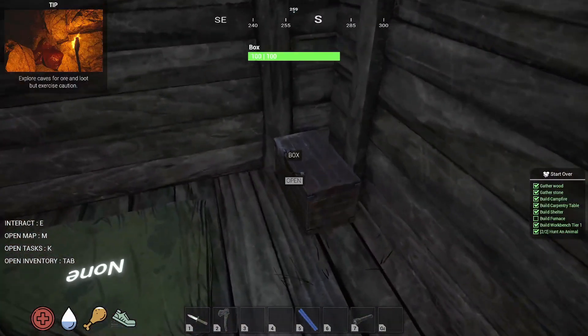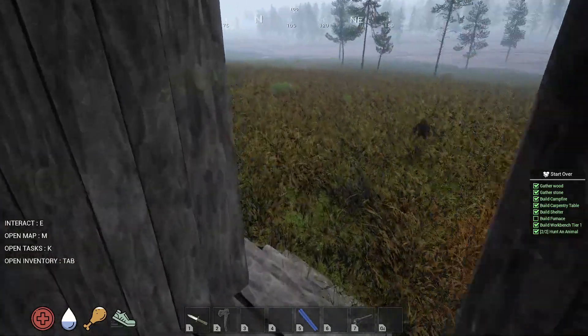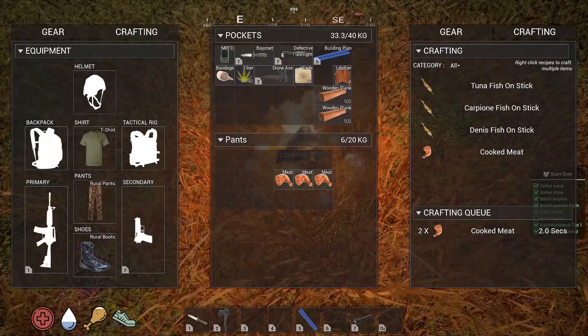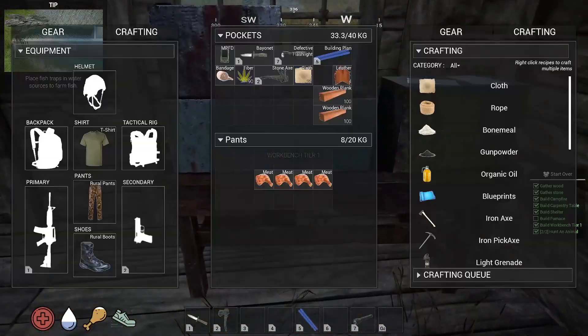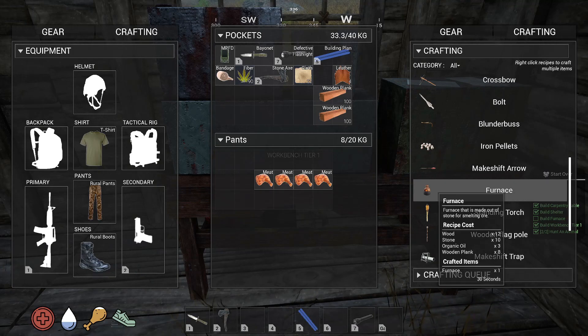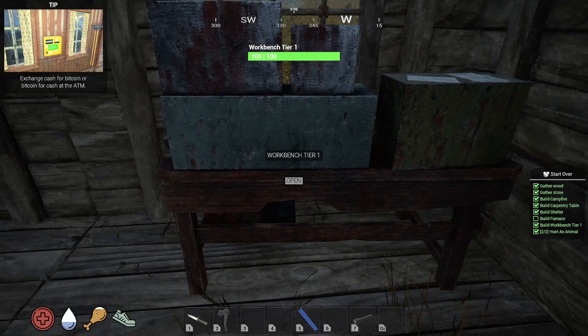We can go up here and save this stuff — bones and everything. Let's check our food. We'll go check our fish in a minute. I need to build a furnace — I need rocks. Furnace requires wood, stone, organic oil, and wood planks. Where do you get organic oil? Animal fat — that's exactly what I thought, and I should not have sold it.